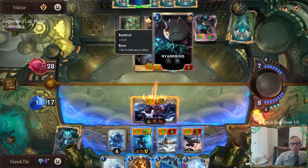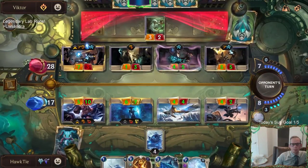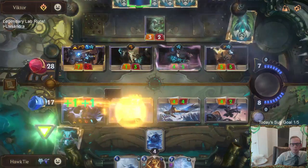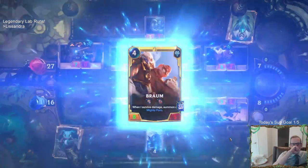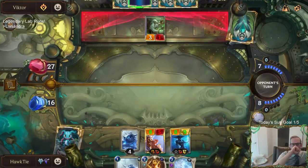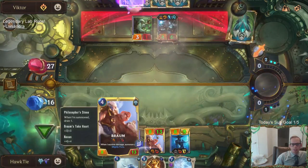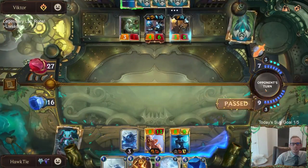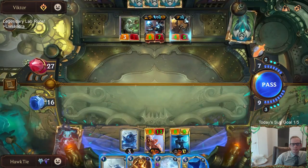I guess we gotta kill Victor, right? But this Elusive is super scary — that Elusive is super scary. Get him Braum! There we go. System Meow Function. Our champions are awesome, regen with both of them. He's got Scout now.